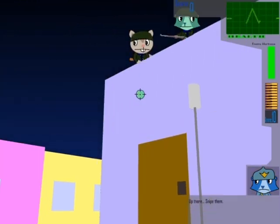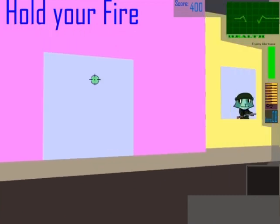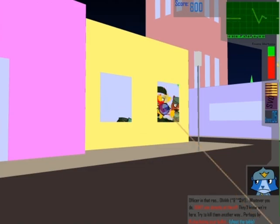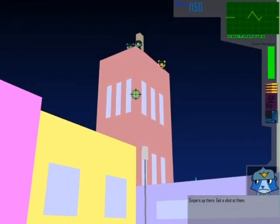Up there — snipe them. No room for error. Whatever you do, never aim directly at them — they'll know we're here. Try looking for alternative ways to snipe, perhaps by ricocheting your bullets. Get a shot on them.